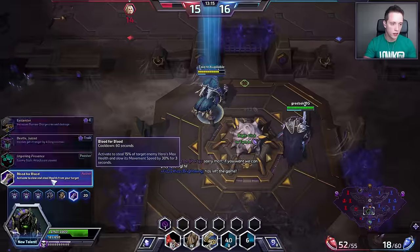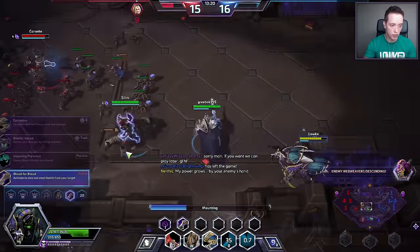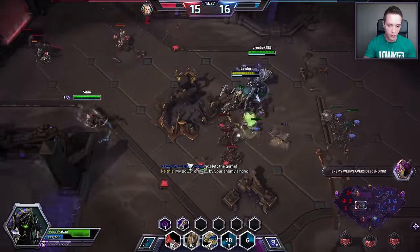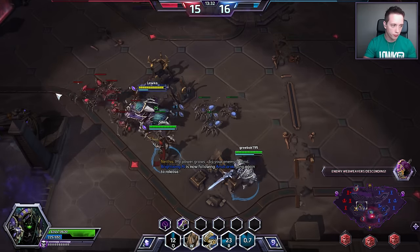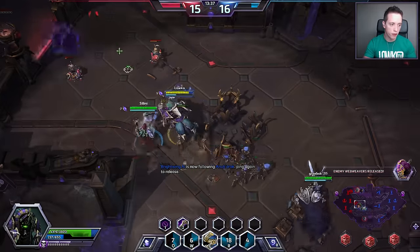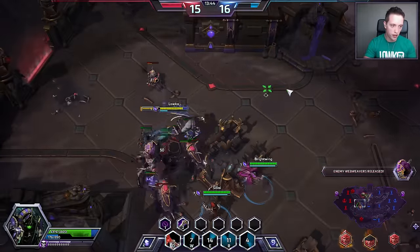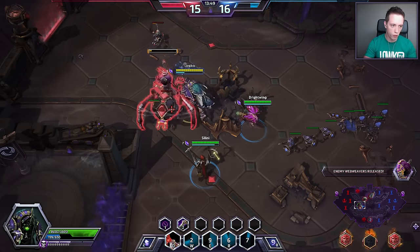We're going to go for Blood for Blood — great talent, I would highly recommend it. Imposing Presence is also very very good if you're going to be the solo main tank. As of right now we aren't really in that situation. If you're going to be the only tank, go for Imposing Presence. If you have an off-tank as well, like a Muradin or an Arthas, go for Blood for Blood — very very powerful. I don't think you can go wrong with Imposing Presence either.